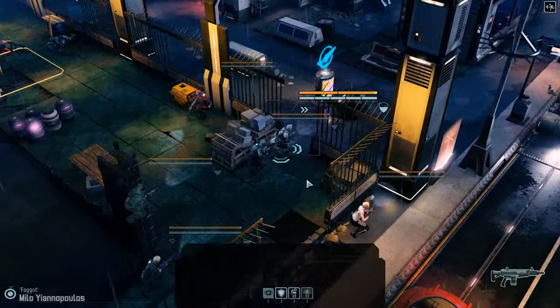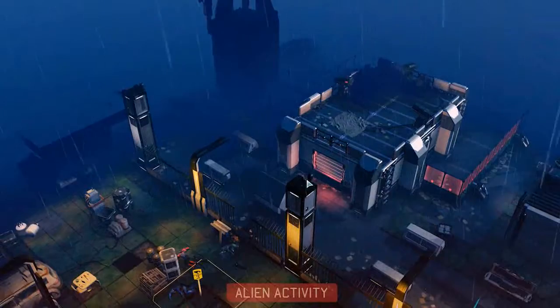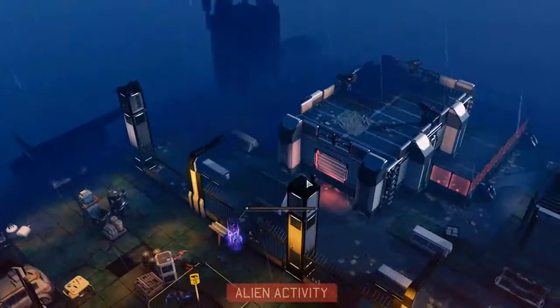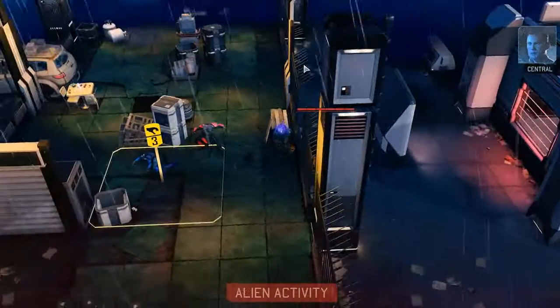Now we don't need this guy anymore, so we're going to put him on overwatch and see if the enemy wants to counterattack. Looks like there are enemies over in that area, and there's going to be a sectoid. So we've got to keep a mental note of that area over there while keeping track of the other squad we saw earlier.